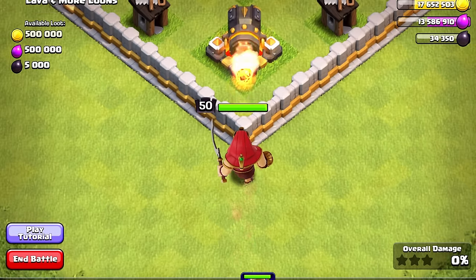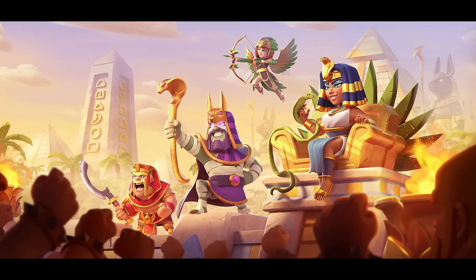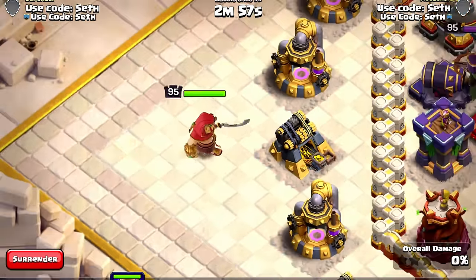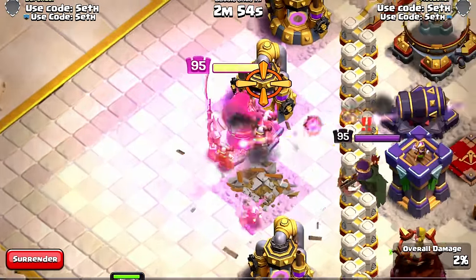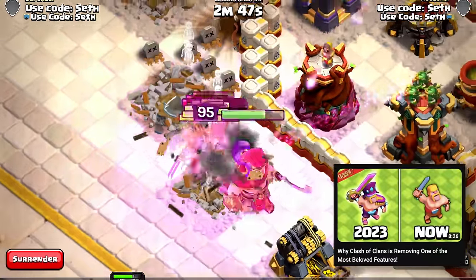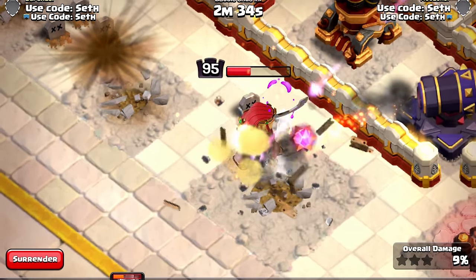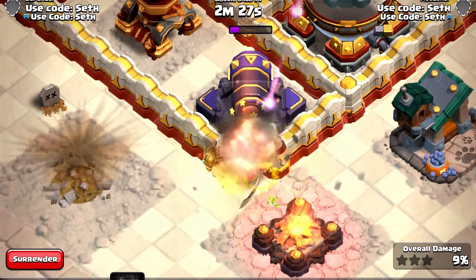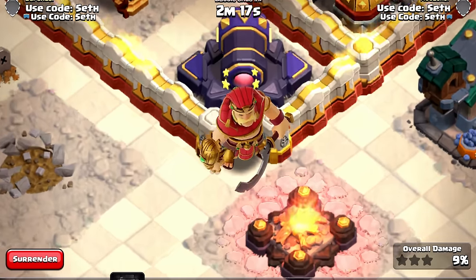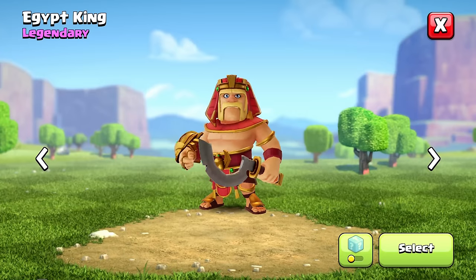They stuck with the typical Barbarian King colors — red and gold — which look really solid. He has a lot of custom sound effects, though some may be reused from other skins. He's not going to spawn custom barbarians — I made a video explaining why that won't be the case for legendary skins, at least for now. His attacking doesn't sound fully custom; it sounds a lot like the old Barbarian King sound effect. He also has a custom knockout sound effect and animation — it kind of looks like he's staggering, trying to keep his balance.